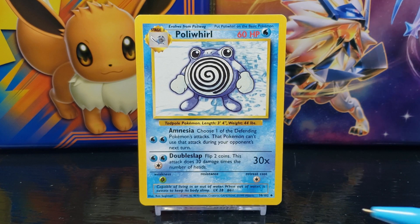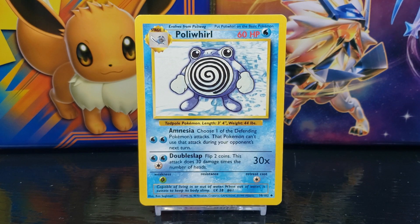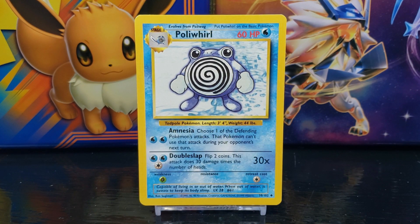Below that you have the card illustration — we'll take a closer look at that in a moment. Below the illustration you have some Pokédex data. Poliwhirl is a Tadpole Pokémon. Its average length is three feet four inches and its average weight is 44 pounds.